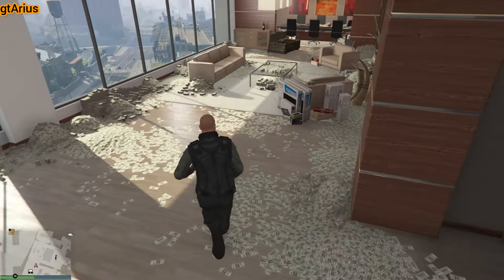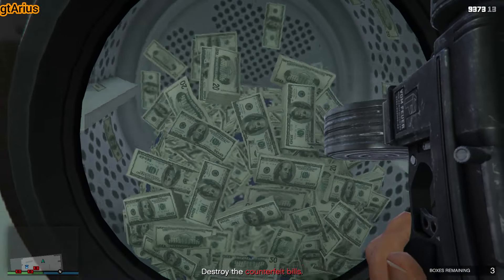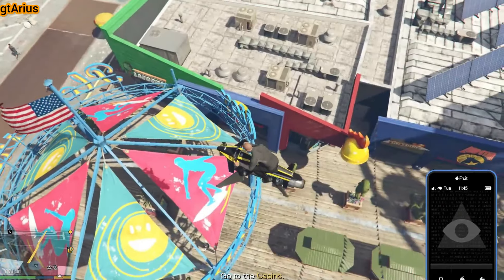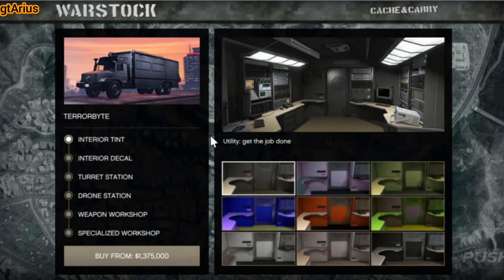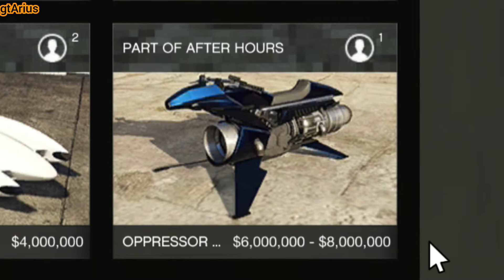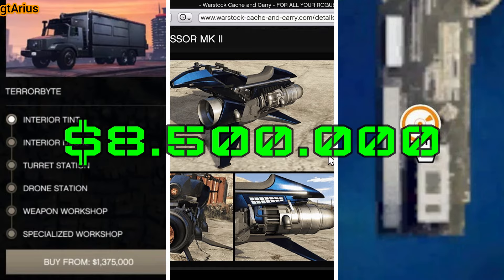Making money in GTA Online is essentially about saving time. The Oppressor MK2 is the most convenient vehicle in the game. Even without any upgrades, it will help you save a lot of time. Therefore, buy it first, then buy the Terrorbyte and the Nightclub. The smartest move would be to buy the Nightclub and the Terrorbyte, complete the five client jobs, and then purchase the Oppressor MK2 at the discounted price. Think of it this way: you bought the Oppressor, the Nightclub, and the Terrorbyte for just $8.5 million.